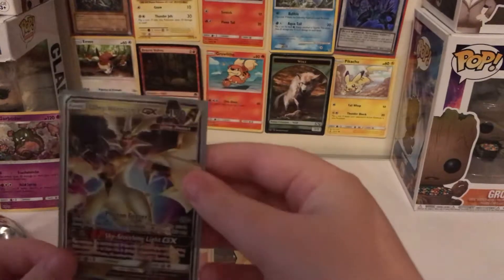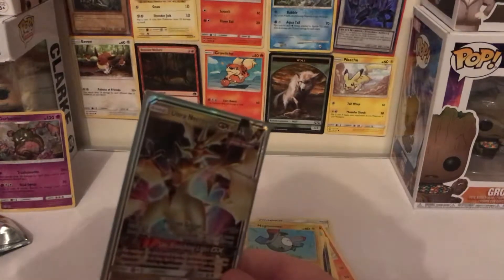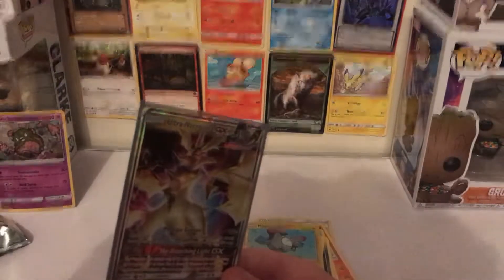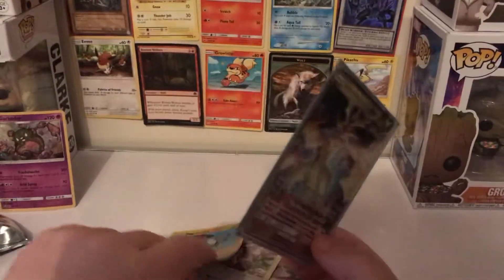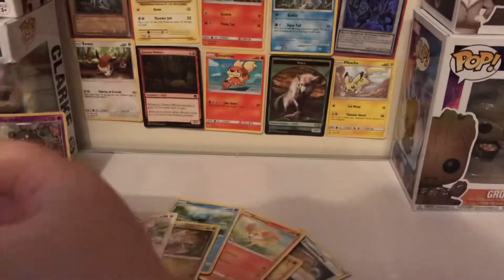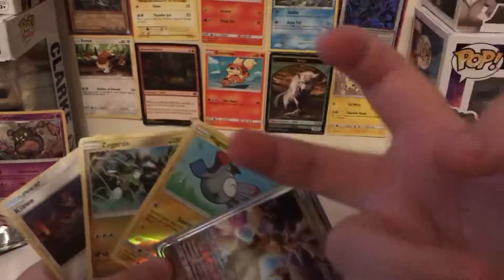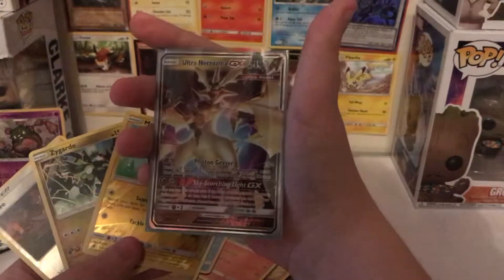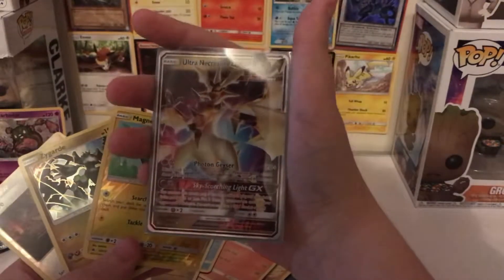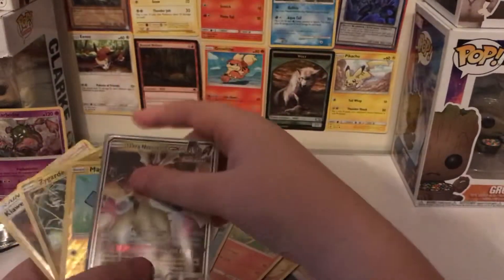Look at that! I can definitely say that this is the best pull out of the entire pack — it's GX. If you can hear my brother in the background, he's sometimes evil. So from what I pulled, I'll say these were good ones, but this was the best. Oh my god, look at him — he's awesome! Never got a GX out of a pack before; I always had to buy them.